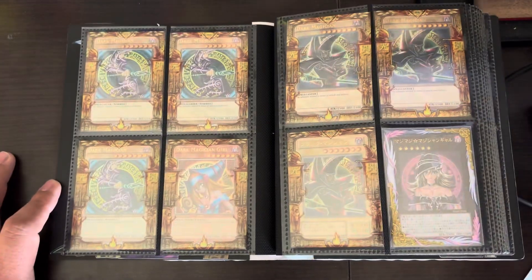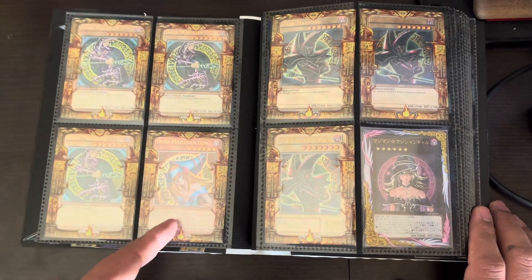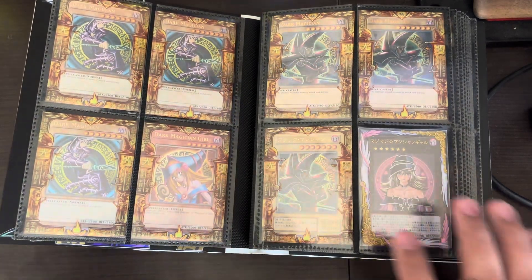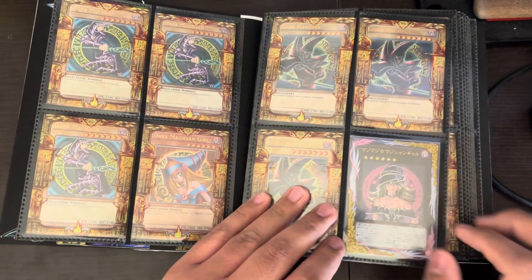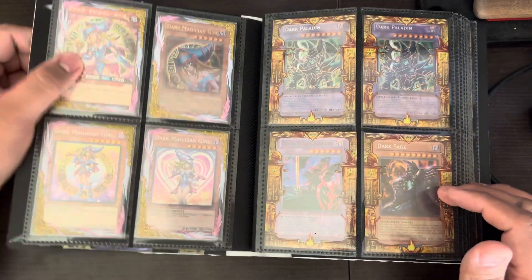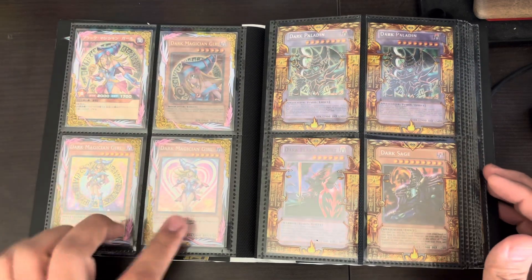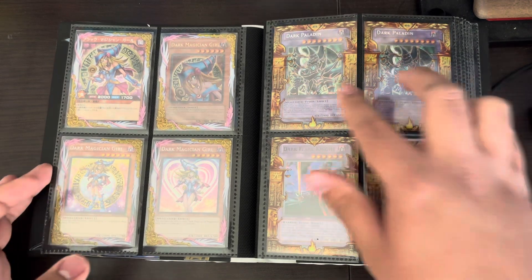But after that, most things should be available. These three are the 10s from the Mega 10 — that's the Mega 10 Dark Magician Girl. These two are from Yugi's Legendary Decks. This is an OCG Dark Magician, and we got the Magi Magi Magician Gal — both OCG. Rush Duel. This is the RDS Dark Magician Girl; I think she's in fairly good condition. Two different alternate artworks, plus these two and the Secret Dark Paladins.